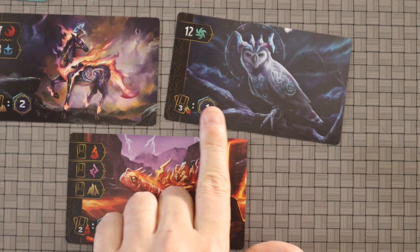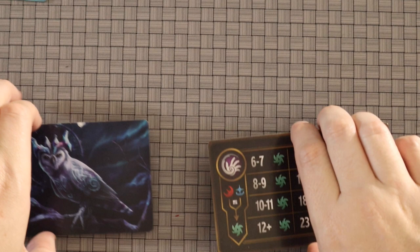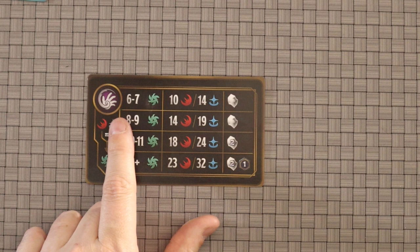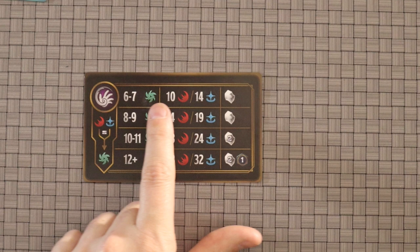That brings us to Equilibrium. Ruin and Restore cancel each other out, and this card rewards you for doing that intentionally. When you cast a spell where your Ruin and Restore completely cancel each other out — a net zero — you have achieved Equilibrium. The card tells you the threshold you must reach; for example, casting a spell with six Ruin and six Restore would earn you Equilibrium, converting your zero into either ten Ruin or fourteen Restore, plus an additional bonus.